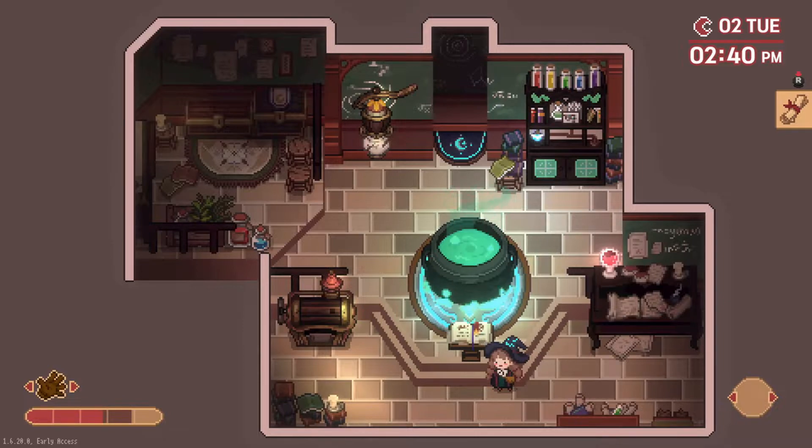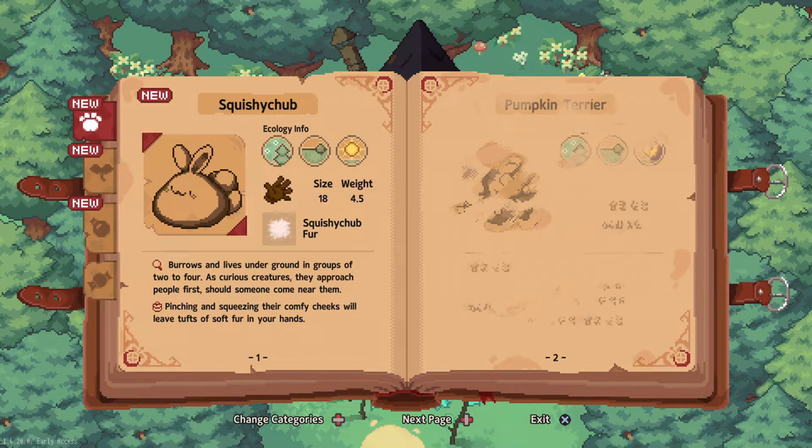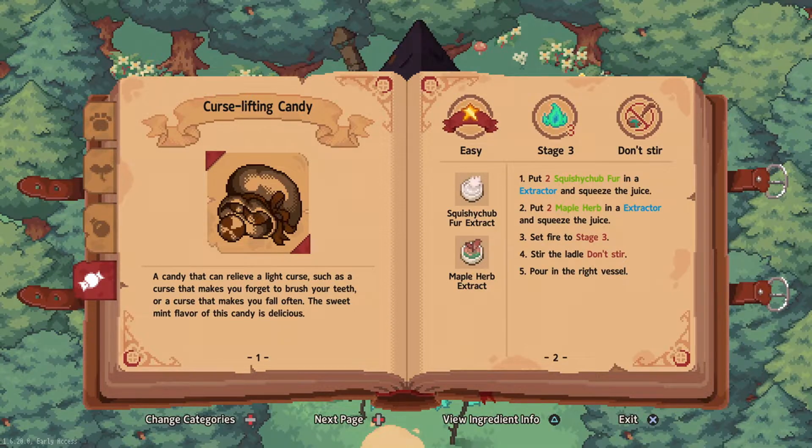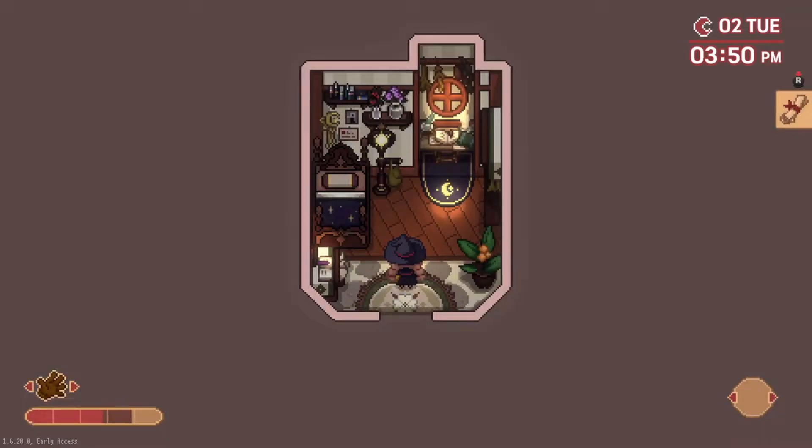We're going to be opening our encyclopedia. There we go. Set fire to stage three, stir the ladle, don't stir, pour in the right vessel. Okay, easy enough.